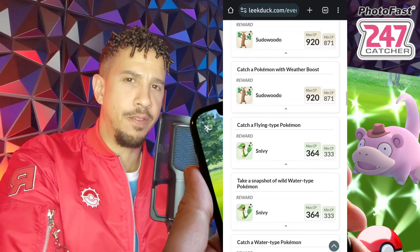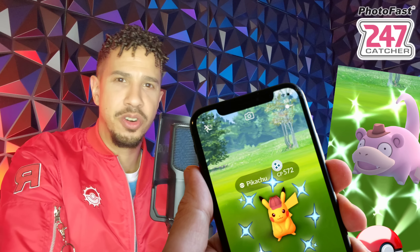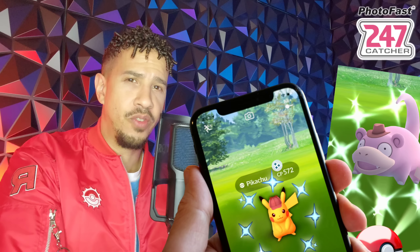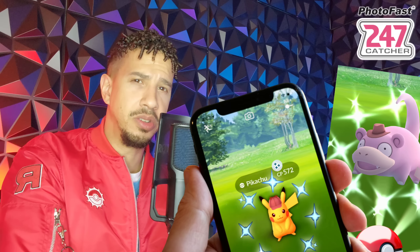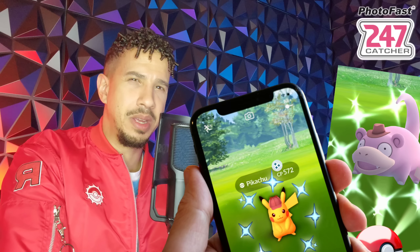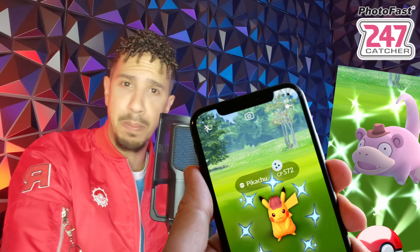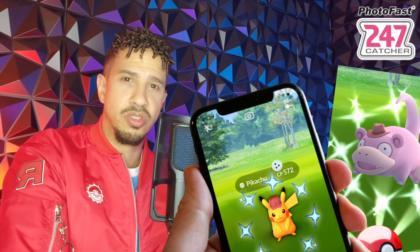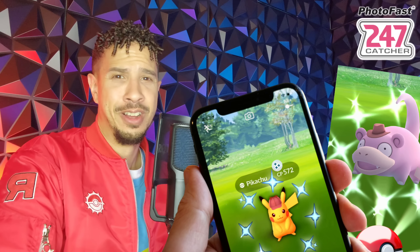Make sure you take a photobomb picture and pay attention — it's not going to be Smeargle, it's going to be Detective Pikachu appearing only once per day. Remember, when Professor Willow asks you the question after completing the Detective Pikachu tasks, you're going to answer Sudowoodo, which will yield you another encounter. Pikachus are going to be spawning in the wild — it seems a little rare, but the shiny odds are decent at 1 in 64.